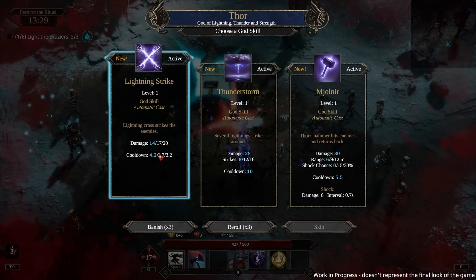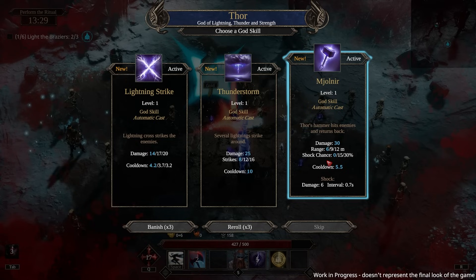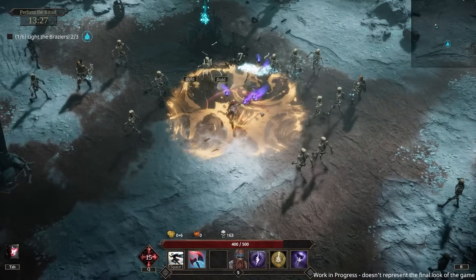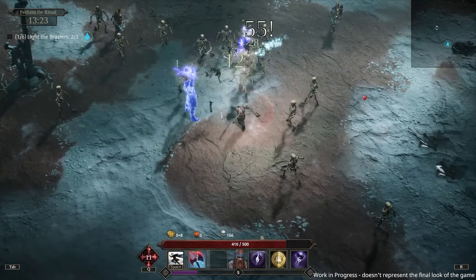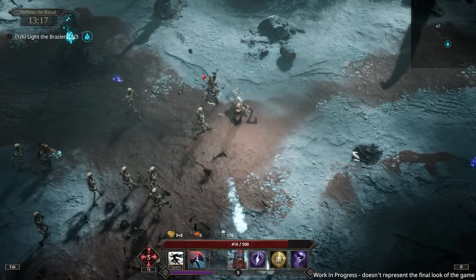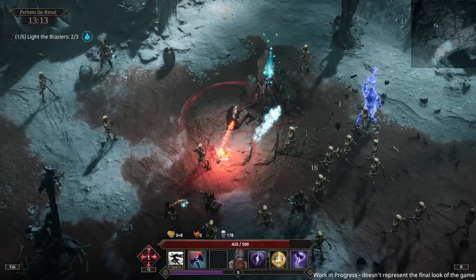Lightning cross strikes enemies for 14 damage, several lightning strikes the ground — automatic cast. Stores hammer, hits enemies and returns back. I'm gonna take thunderstorm. Mjolnir is like an AOE that whips around — all right, we're gonna complete that quest.